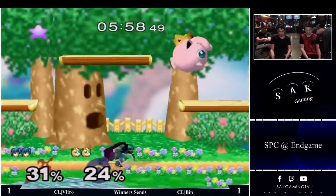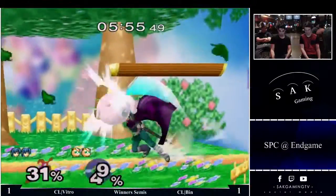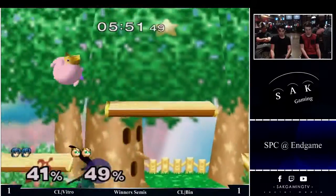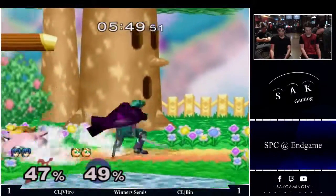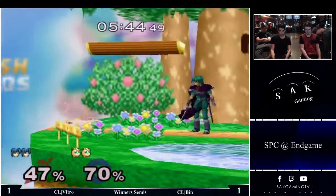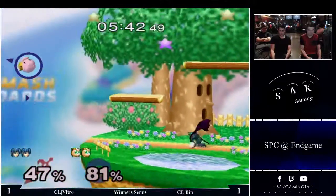One of the funniest moments — one time Ben just met Trevon, but one thing he told him was, 'I die off the bottom a lot with Jigglypuff.' He does. I've seen it multiple times a day. This is true.